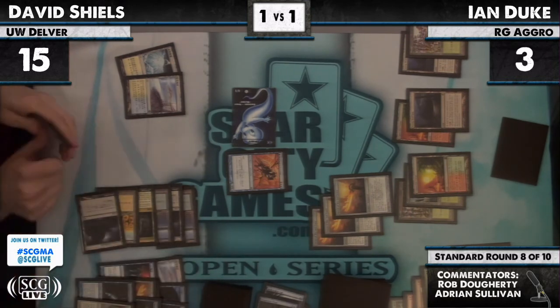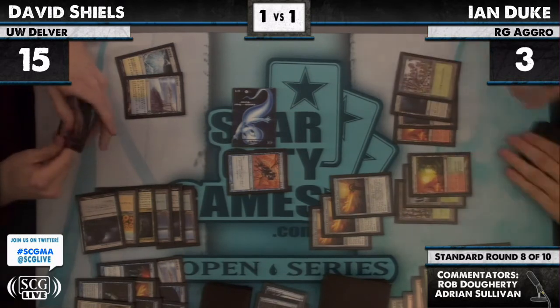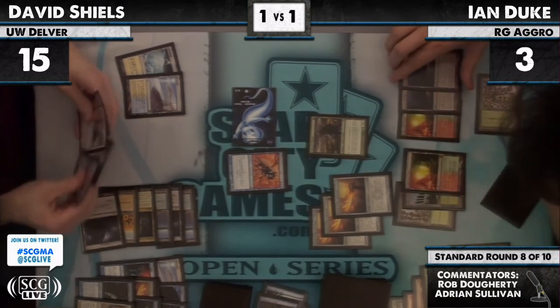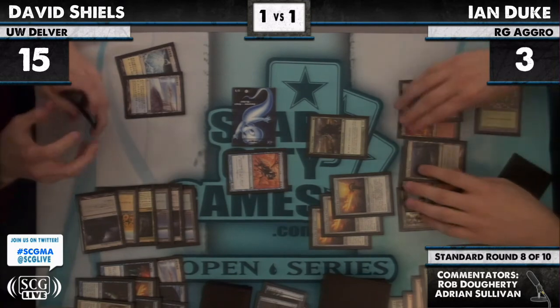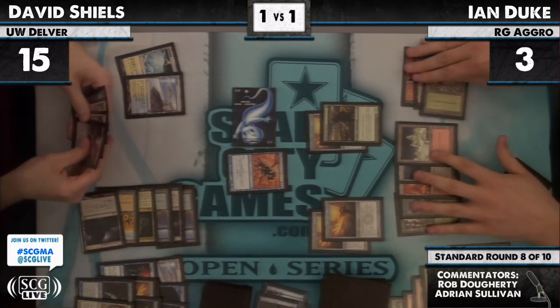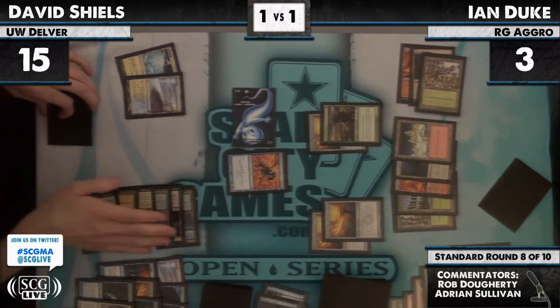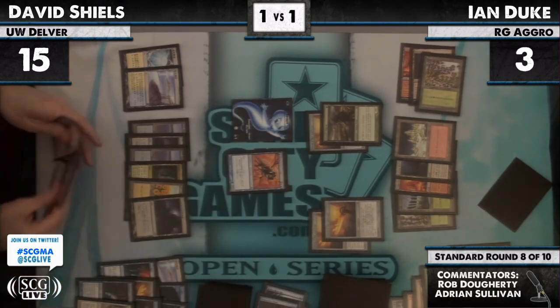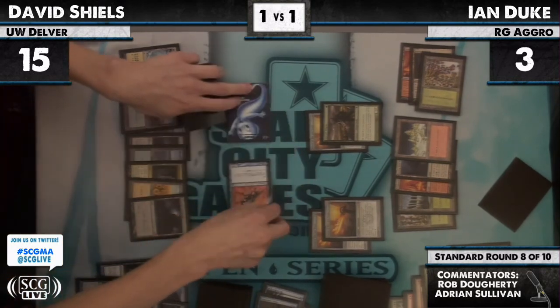He's allowed to draw his cards. We see a Pilgrim who badly wants reach. Equip, land — my favorite mountain — and says go. If he doesn't have a Plummet for the upkeep, I think that's all. Dead. Ian Duke slow-rolling the concession there, just making sure David attacks. We had a classic issue of the aggro deck getting a slow start.